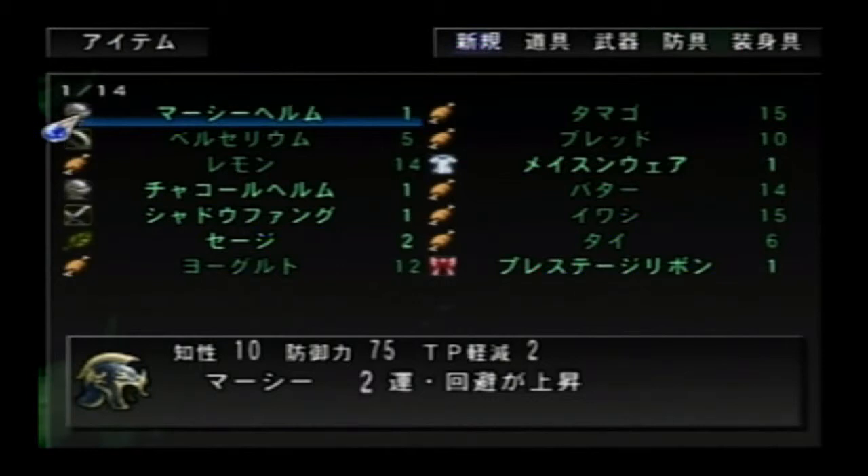It gives the Mashi Slot. Increases evasion? I need to check — Mashi, what the heck is that? It increases luck and evasion. Okay. But that's a level 2 slot — that's stupid.